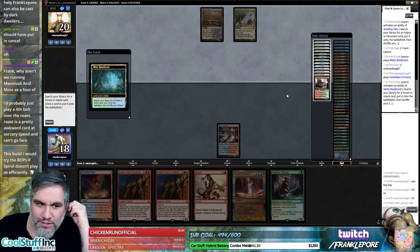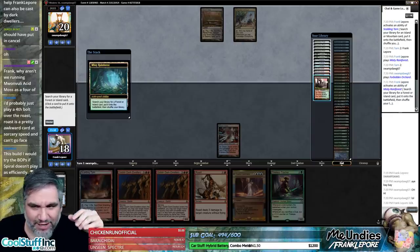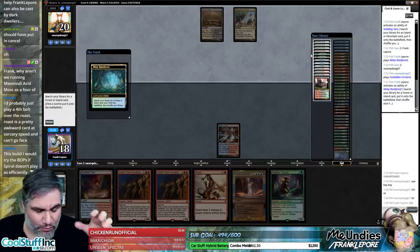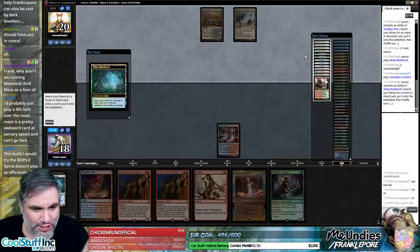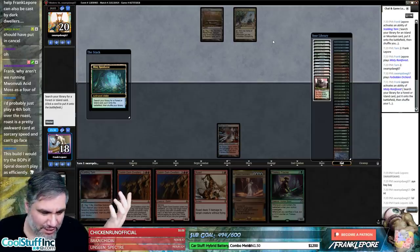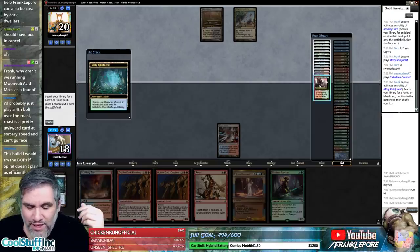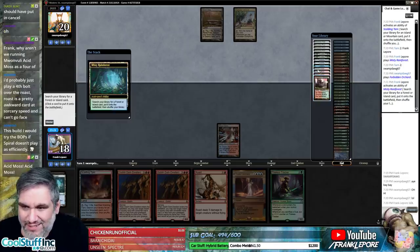The reason we brought in Roast was our first match was against a Mono Green deck with Steel Leaf Overseers and Runic Armigers. Unlike a deck with Path to Exile or Fatal Push, we have no way to deal with four and five toughness creatures. My concern is they'll play a 5/4 or 4/4 or 2/4 and we'll have no way to answer — so Roast almost feels necessary.